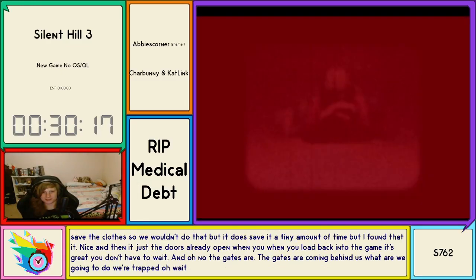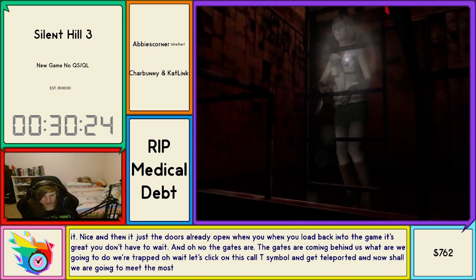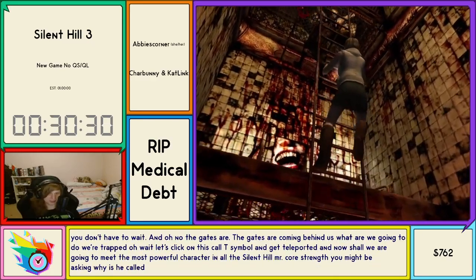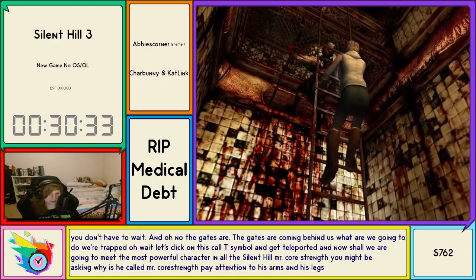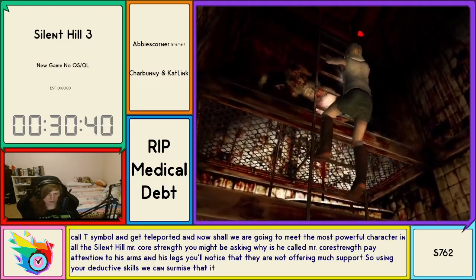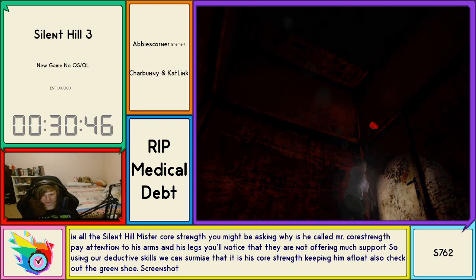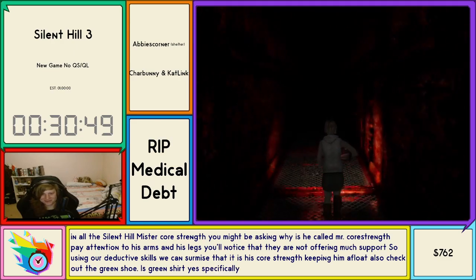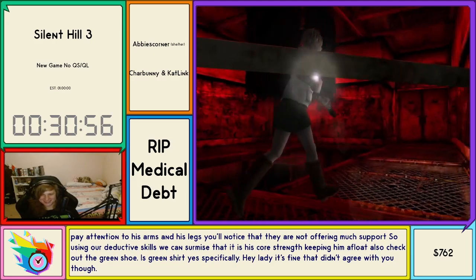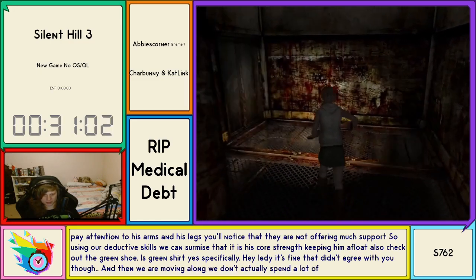The gates are coming behind us! We're trapped! Oh wait — let's click on this culty symbol and get teleported. Chat, we're going to meet the most powerful character in all of Silent Hill — Mr. Core Strength. You might be asking why he's called Mr. Core Strength. Pay attention to his arms and legs — you'll notice they're not offering much support. Using our deductive skills we can surmise it is his core strength keeping him afloat. Also check out the green shoe — specifically the green shoe. Very fashionable.